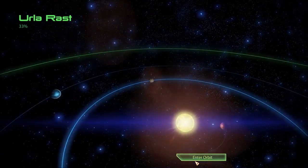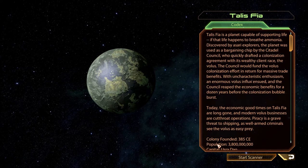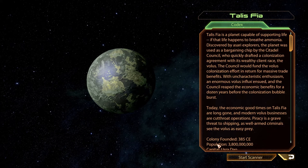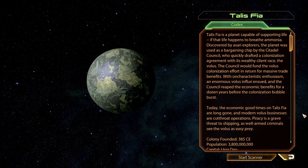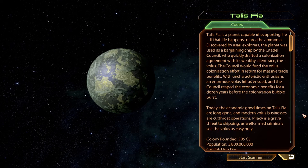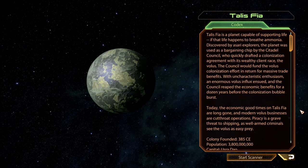Second planet from the sun - Talus Fia. Talus Fia is a planet capable of supporting life if that life happens to breathe ammonia. Discovered by Asari explorers, the planet was used as a bargaining chip by the Citadel Council who drafted a colonization agreement with the Volus. The council would fund the Volus colonization effort in return for massive trade benefits. With uncharacteristic enthusiasm, an enormous Volus influx ensued and the council reaped the economic benefits for a dozen years before the colonization bubble burst. Today the economic good times on Talus Fia are long gone and modern Volus businesses are cutthroat operations. Piracy is a grave threat to shipping as well-armed criminals see the Volus as easy prey.